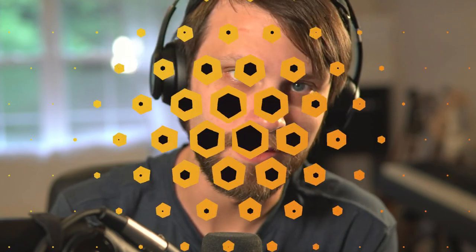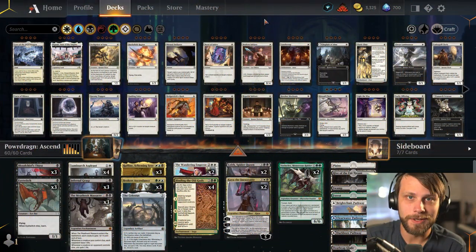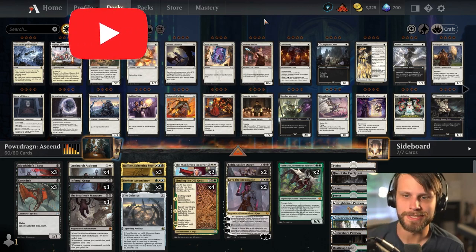Welcome back to It Resolves where we play a new deck every single day. Today's deck is Four Color Ascendancy. What is going on everybody and welcome back to another standard gameplay video. I hope you guys are doing well and yes we are playing a Four Color Broker's Ascendancy list.